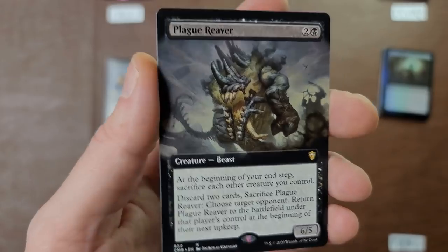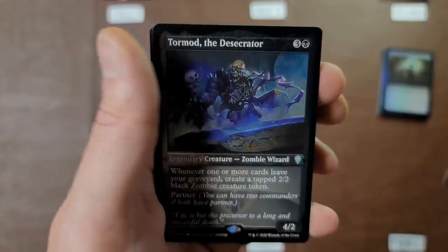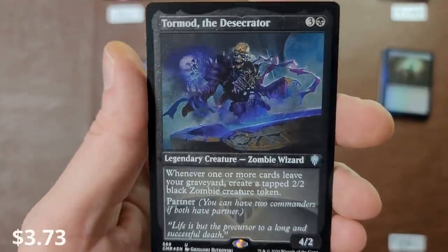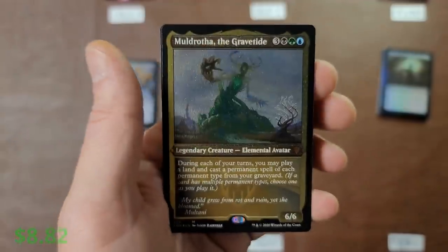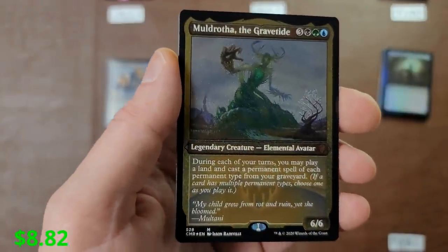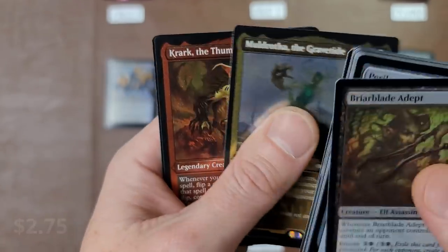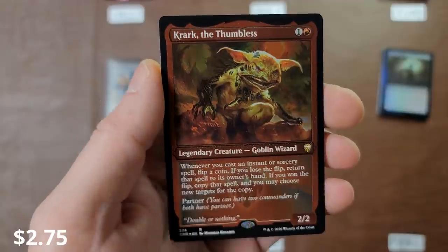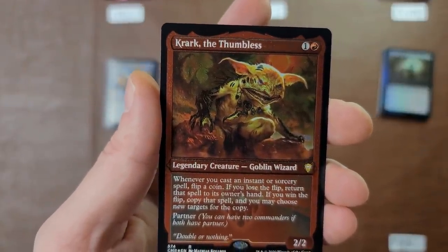Plague Reverb — we're not doing too amazing yet but we're not doing too bad. Tormod the Desecrator — fun one, this one just makes the cut. Very nice etched foil there. Modratha the Gravetide — we'll give a little bell for that one too. Krark the Thumbless — is he up there? He's the coin flipper. Krark, there you go — so Free Range is on board.